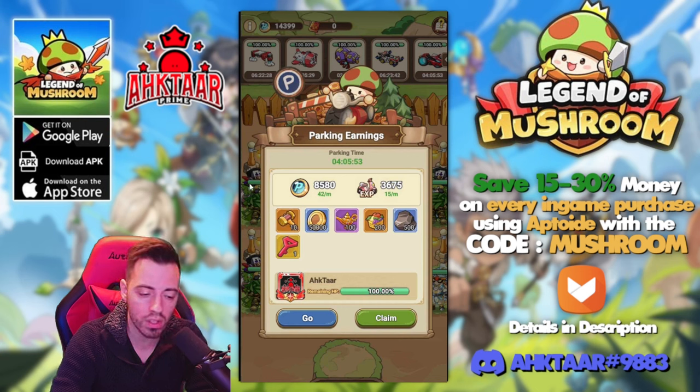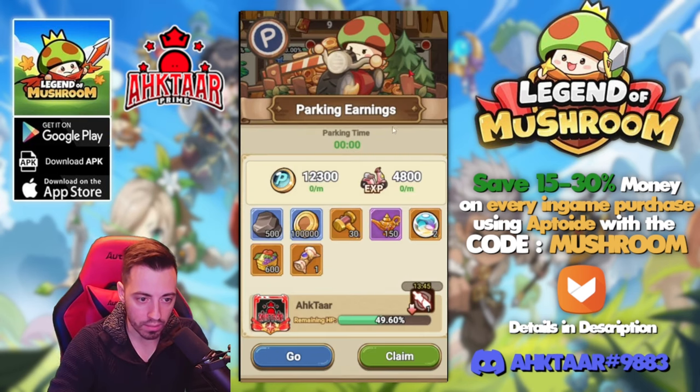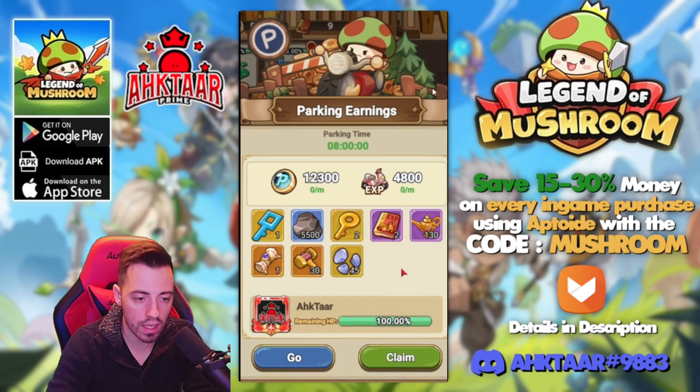The rewards are pretty cool overall. This morning on my Horizon Racer car, I got 12,000 coins and 4,800 experience for that mount, plus some extra rewards inside. Then on another paid mount, I got two LAM keys, one key to get extra clockwinders, a scroll, and other stuff as well.